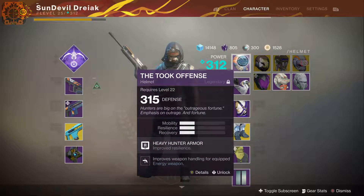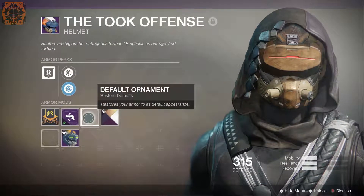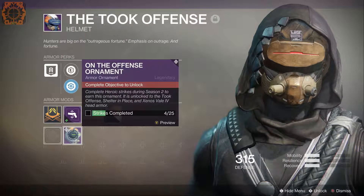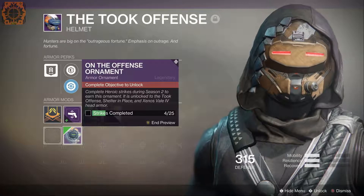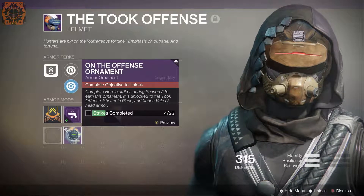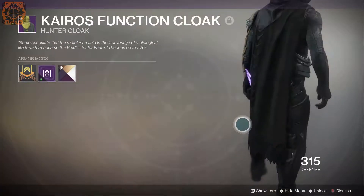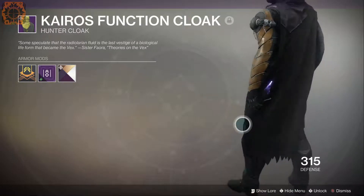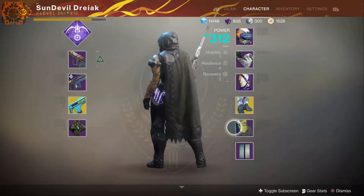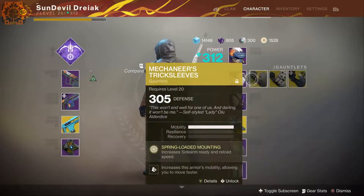There's another item — Took Offense — this was in the base game, but part of the new thing they're doing is giving ornaments, which gives you a reason to do certain events. For example, this one requires you to complete 25 heroic strikes, and then it gets a new look which I personally think is way cooler. I've done four heroic strikes towards getting that unlocked. Here's a new hunter cloak — it's got some kind of feathery, tattered, scaly style going on. I think it's pretty sweet. That's the only Osiris armor piece I have at the moment, although I do have these gauntlets I can preview.